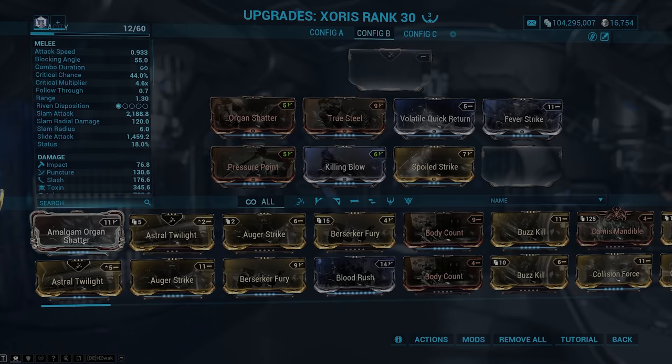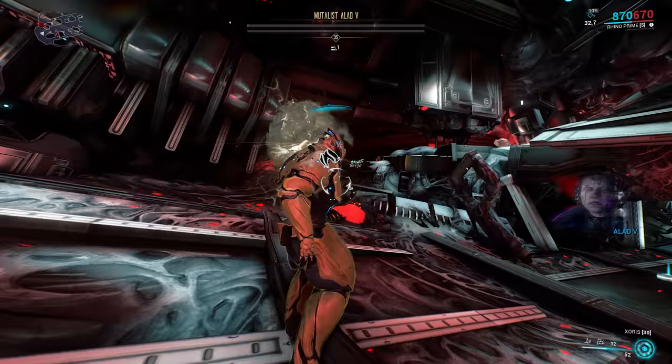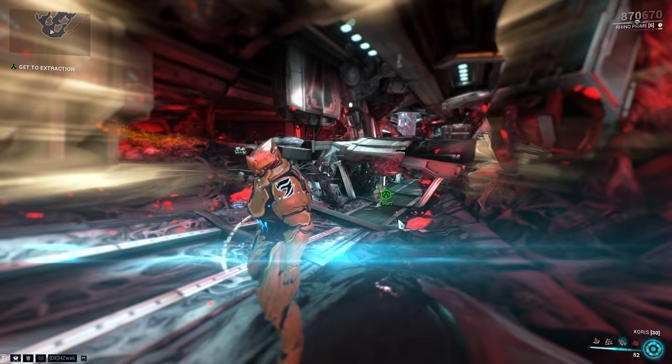I'm also going to put up a Zarr build — try to get as close to this build as you can as well. Volatile Quick Return you might have got from Deimos, and Killing Blow you might have just got from casually playing. You want to run Mutalist Alad V Assassination Keys until you're able to build Mesa. I normally recommend farming Mesa Prime as the Prime version is a lot easier to farm, but at the time of recording she's currently vaulted.